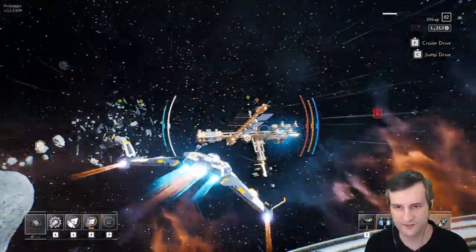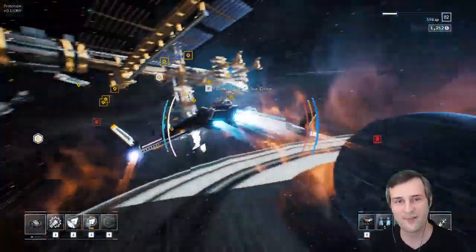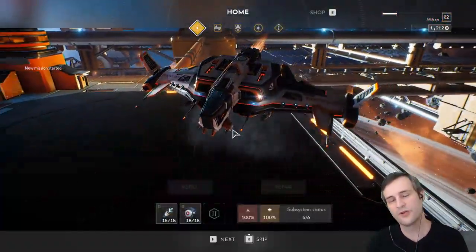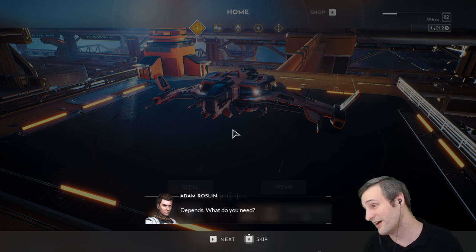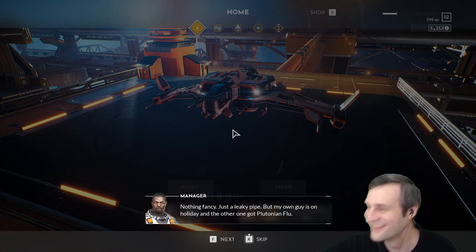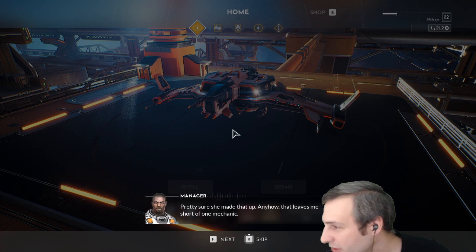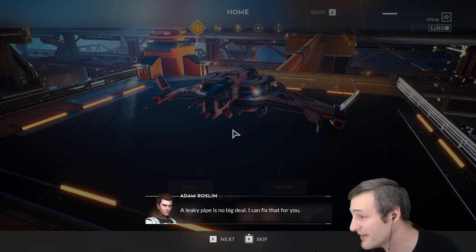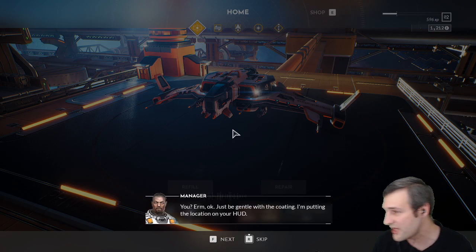We're heading to a trading outpost — you've probably seen this area in the trailers. We have a manager who needs a cheap mechanic. Someone asks if the home screen gives Destiny 2 vibes — we have taken a lot of inspiration from games we love, and Destiny is absolutely one of them. To clarify for newcomers: the first game was a roguelike; the second game is an open-world RPG.